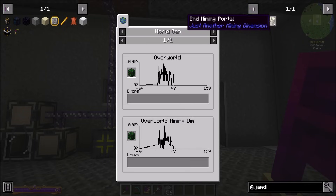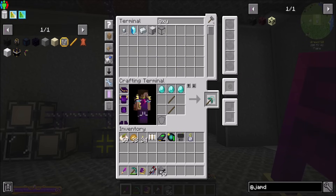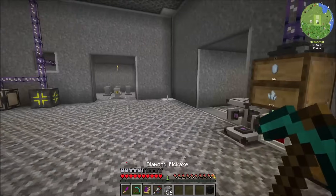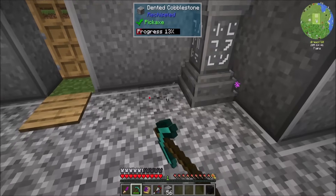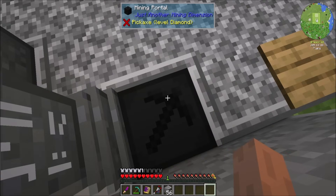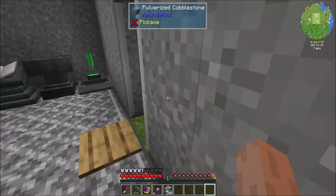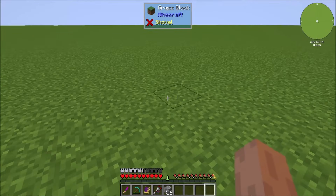Mining portal, Nether mining portal, End mining portal. So that's what we're going to want — the mining dimension. We could go mining in there and see what we can find. I'll just place it next to you. Is this a shift to go in, or a right-click, or a shift right-click? Oh there we go. You want to wait a second because the first time you click it has to generate the whole dimension. It's just a right-click and then you're in. Cool.